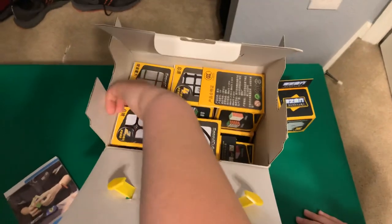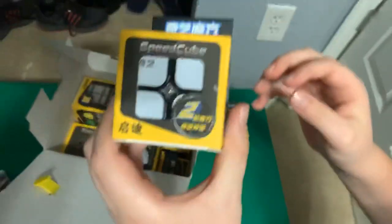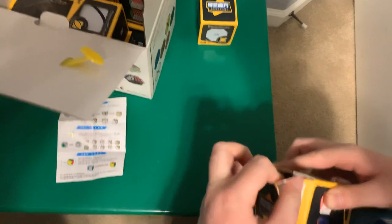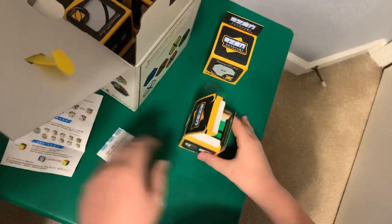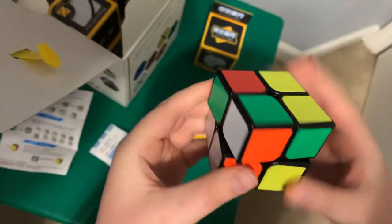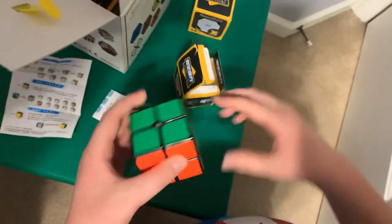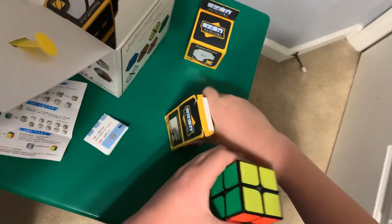The next box we're going to look at is the 2x2. Yep, 2x2. There's a tutorial again. We're going to take it out. Yeah, this one's very smooth. I really like the smooth cubes. I know how to solve this one too — might teach y'all how to solve one if you're very interested.